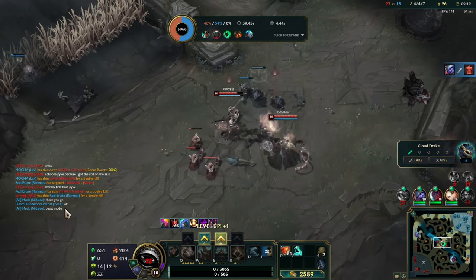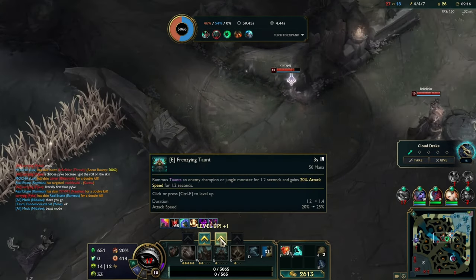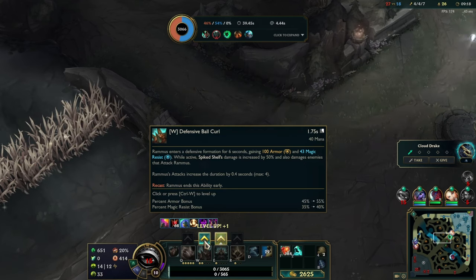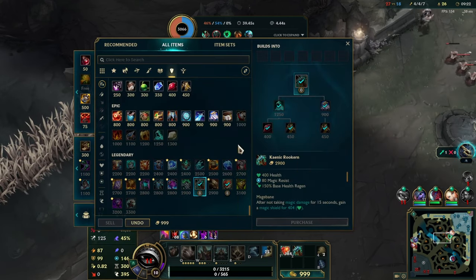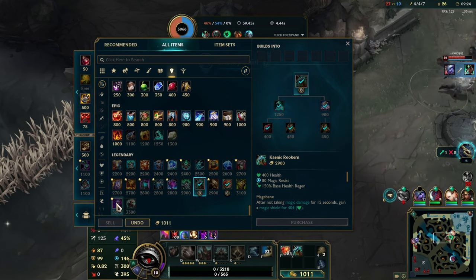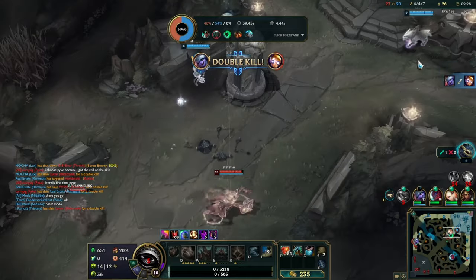Got the Karma, going after the Nautilus now — go! We're literally first-time Pike. You got to wait for the little execution thing to come up before you hit me with that. Kaenic Rookern — then we get one of these.